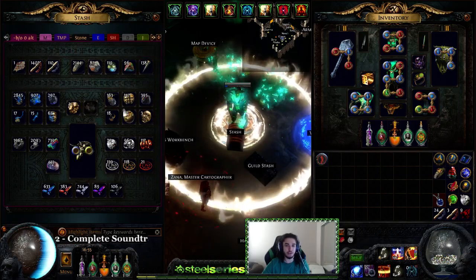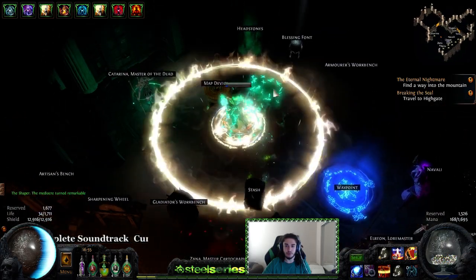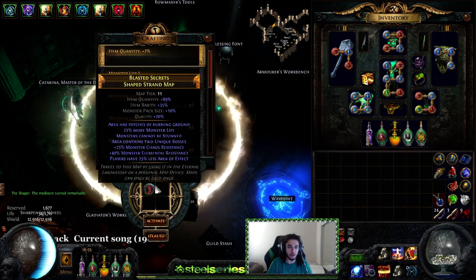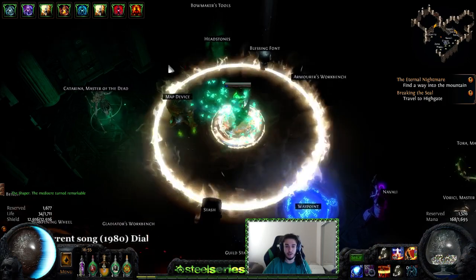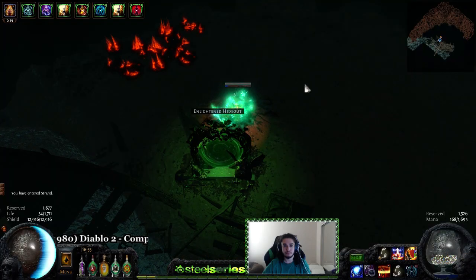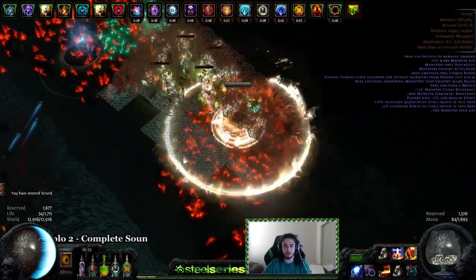I was testing it out in double beyond shores, but I want a little bit more magic find before I start magic finding shores. This map is going to be monster life and elemental resistance, so it's going to be a bit slower than what I'm normally used to clearing. I'm using a Bright Beak for a little bit of extra speed.